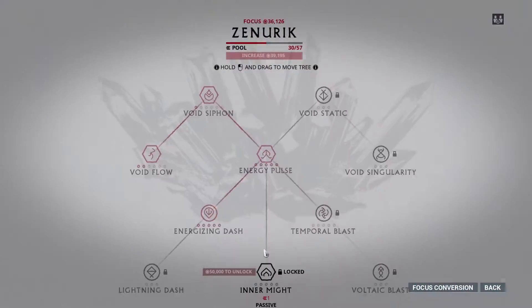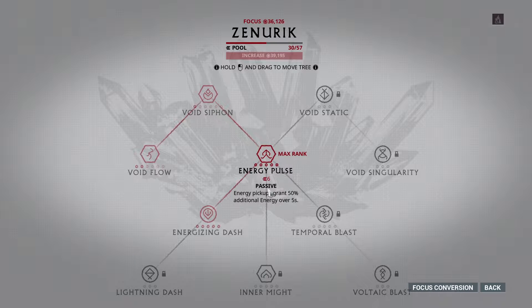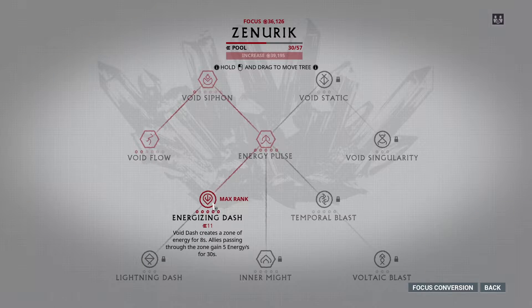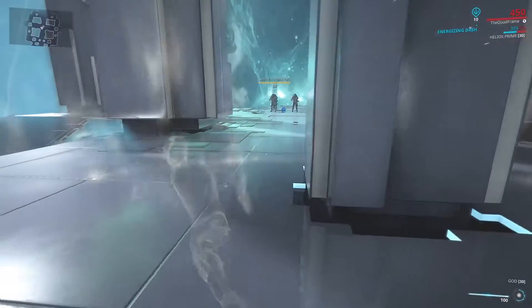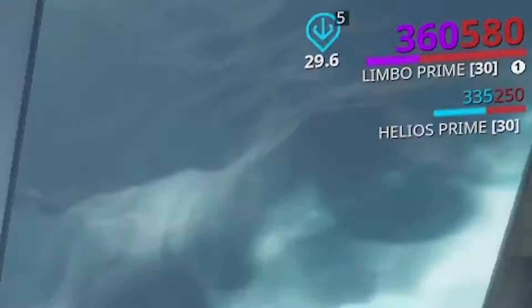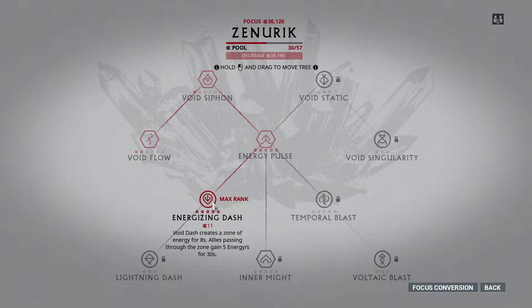First is Zenaric. This is the best school for new people. It focuses mainly on energy for Warframe and Operators. Starting with Energy Pulse — it gives you additional energy for each orb you get, though it isn't too noticeable. Energizing Dash is the best. This provides a circle around you that generates energy. Depending on how high its level is, the faster you gain energy and the longer the circle lasts. This should be the first thing you try to max out in this school.